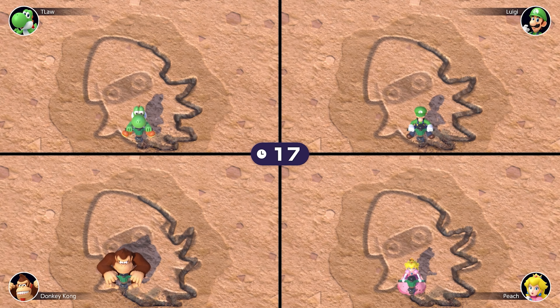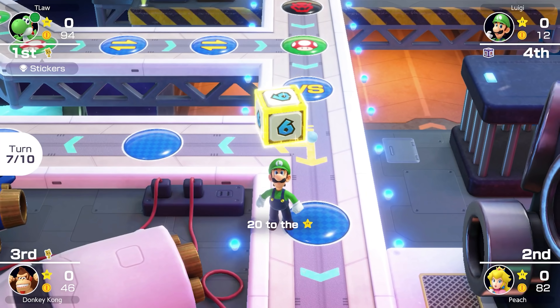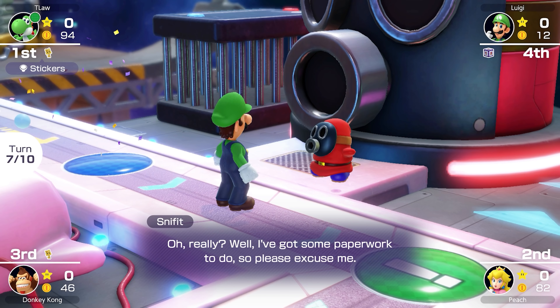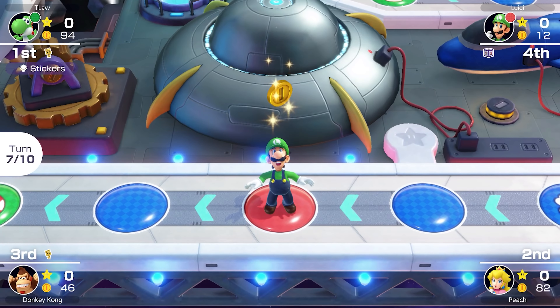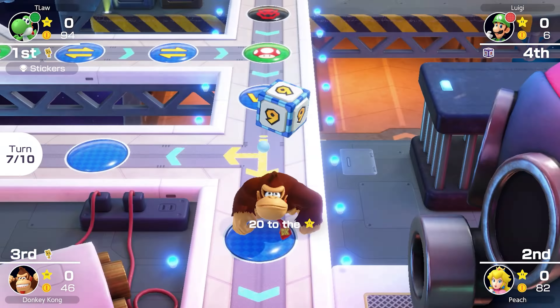My money's on Luigi in this duel, but Peach bets it all — 41 coins, everything she's got. The winner will almost be in first place; if Luigi wins he will be in first. But Peach wins — I was wrong. That means Peach is now only 7 coins behind us.